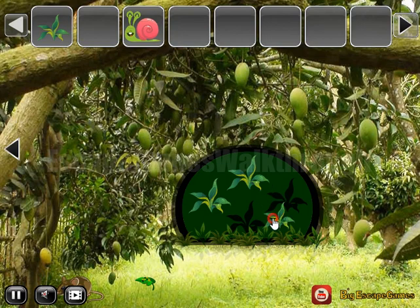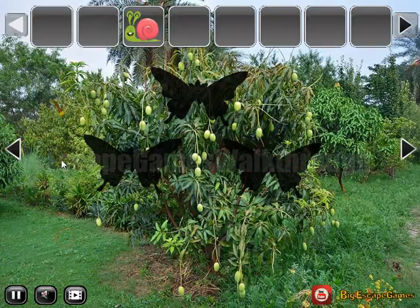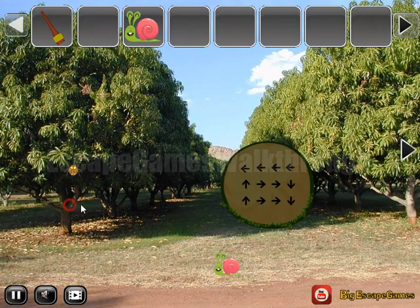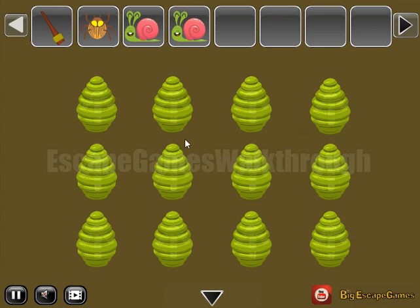One, two, three, and four. Going to the left, take the torch. Going here, take these items, and there's a hint with directions. So let's set these directions on this place for these hives.